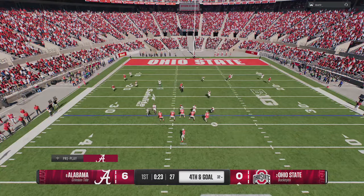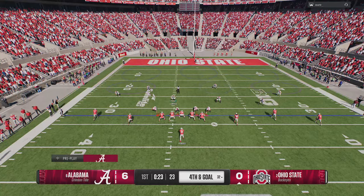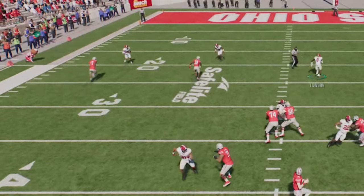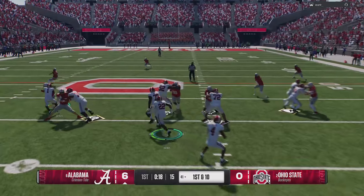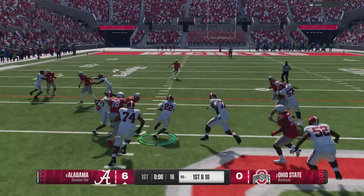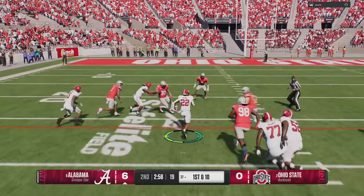One of the best things about this play is that people typically try to throw to their slot receivers anyway. So even if he doesn't run a slot fade, or whatever concept he's running — like when he tries to run a corner out on the next play — this guy's still going to be all over it. We get closer to the pick than he did to actually catching the ball. He goes for it on 4th and goal from the 32, tries to attack that seam, but the man coverage takes it away. Nothing gets open and we get a sack to end the drive.